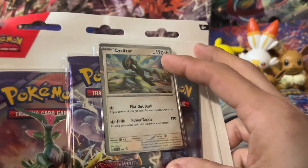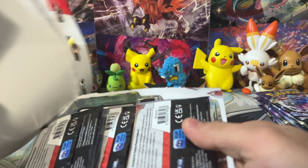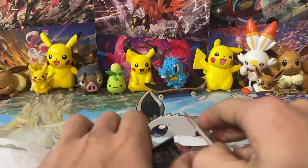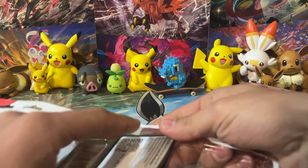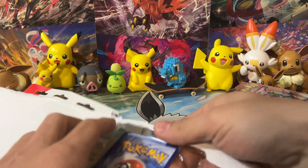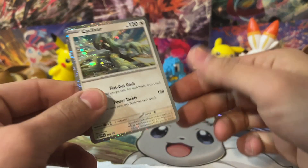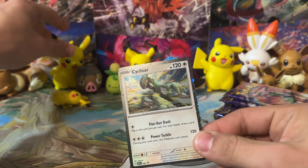And then the final promo we've got is Cyclizar. We're going to start cracking into packs, I swear! We just got to free them from their paper and plastic prisons. We've got three more packs here from Temporal Forces - hoping to pull something neat. There's a code card for that Cyclizar.